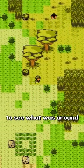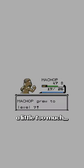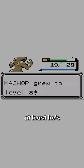I walked into the grass, see what was around, and I got a wild Aipom encounter — had to go for it. So I wanted Machop to whittle her down just a smidge, but it was a little too much. At least he's level 8 now.